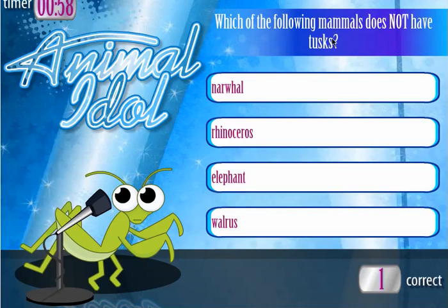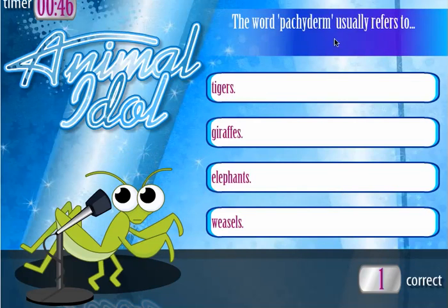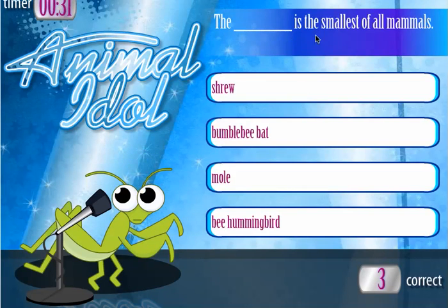Which of the following does not have tusks — a narwhal, a rhinoceros, an elephant, or a walrus? I think it's a narwhal because it's not really a tusk. I'm wrong. The word pachyderm usually refers to elephants — I know that. What mammal is this? Okay, that is some kind of ferret. The blank is the smallest of all mammals — oh, I know this one. I'm going to go with a bumblebee bat.